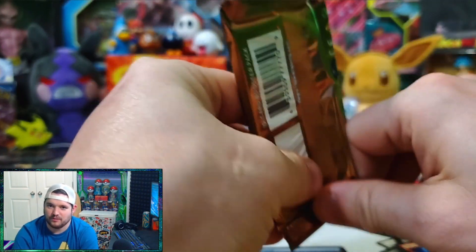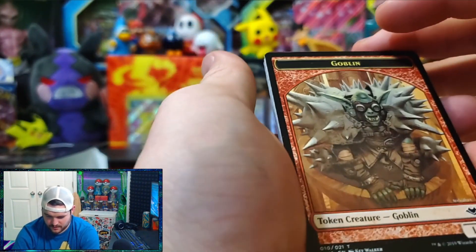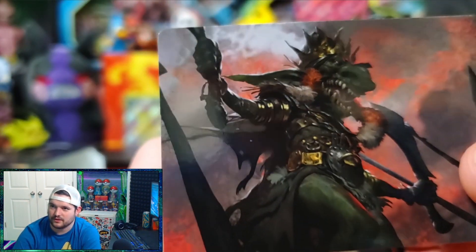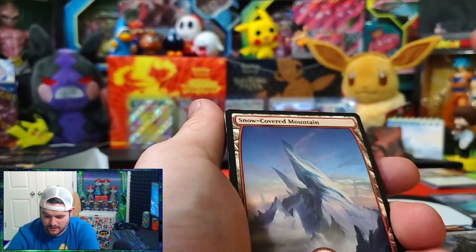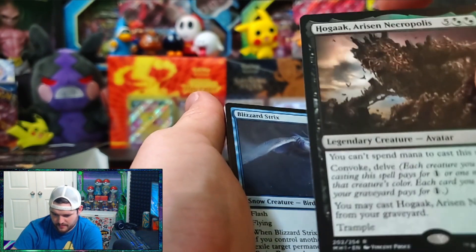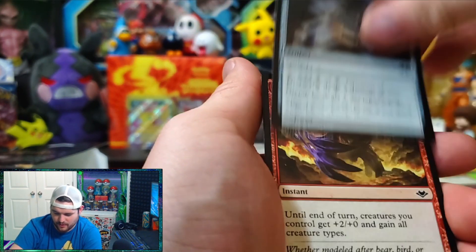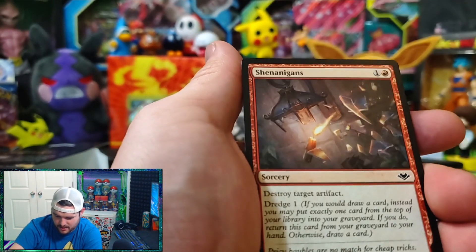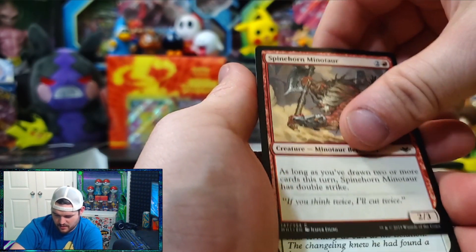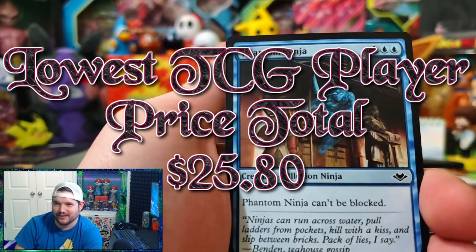Alright, Modern Horizons — maybe a Mythic in this one, let's find out. Oh, that's cool — you get a token on the front, it's like a steampunk goblin. We got an art card — looks like a troll. Very nice, let's put the art up right there. There's a land card, we get a rare. Let me know if that's good, guys. On commons — this one's like backwards from all the other ones we opened. Maybe there's another rare or Mythic in the back, that'd be sick. Hitting commons... oh no, is it gonna end on a common? Dang it. Alright guys, let me know — was it worth it? I think it was 15 bucks. Was it worth it?